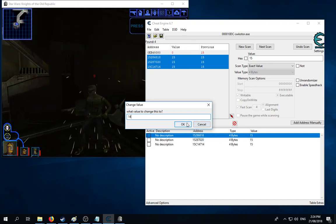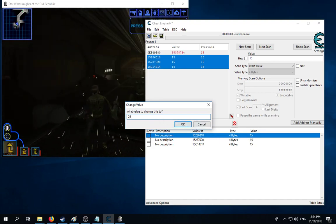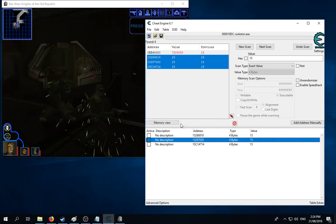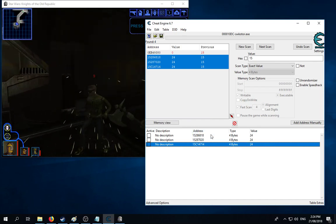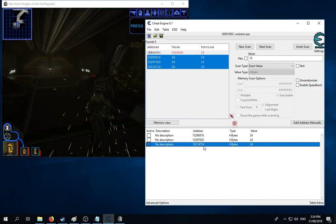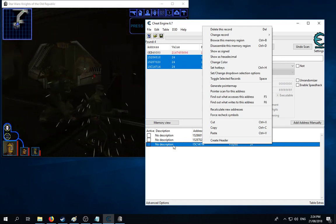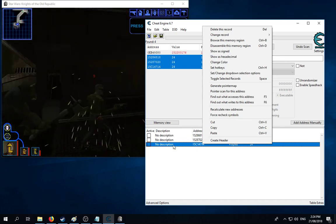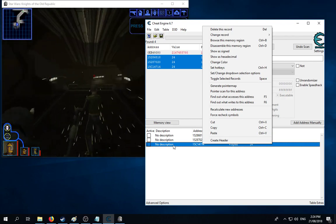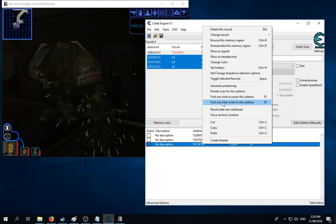Spoiler alert — I've actually made this function already, to streamline it. It took me a while; I'm by no means an expert, bit of a noob if I'm being honest. So now we need to find somebody to give us a little bit of damage. We have nine damage done to us, so that should be 24 take away 9 equals 15. We go 15, next scan. Now we have our health back up to full — so this is our health address. What we need to do is try and find the decreaser from this, so we'll find out what writes to this address.